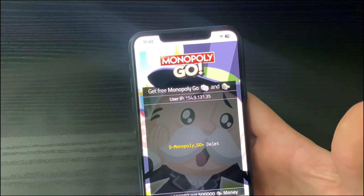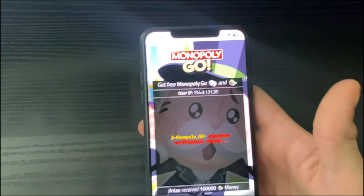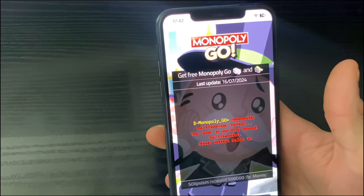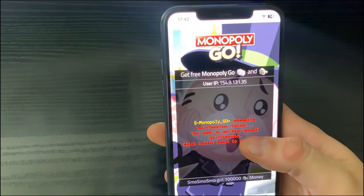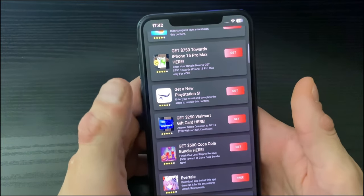Now we need to do the device verification. Do not worry — this won't take too long, three or four minutes at most, and you will have the Monopoly Go hack right on your mobile device. Click the button below to verify.